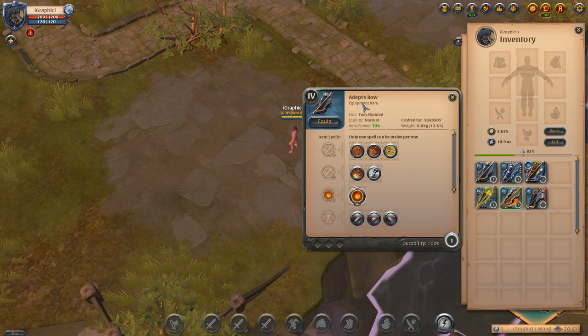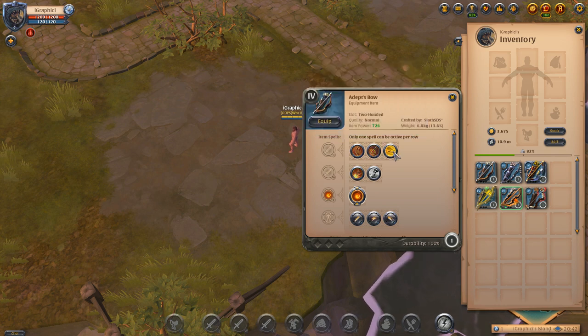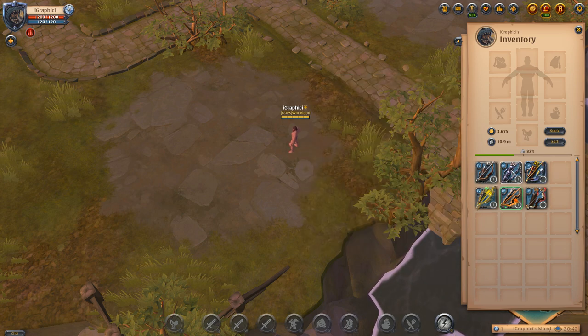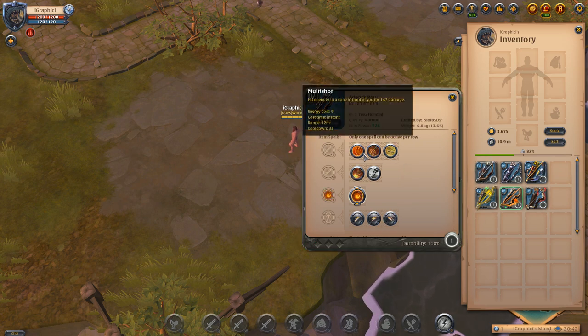We'll start with the Adept's Bow. It looks like our dummy has logged out on us, so I'll bring him back while we read the abilities. We have the Adept's Bow with three Q ability options: Multi Shot, Deadly Shot, and Poisoned Arrow. On every bow it's going to be the same — you'll have the same chance to run any of these Q abilities.